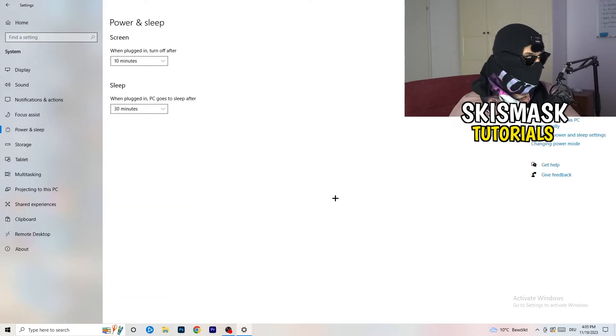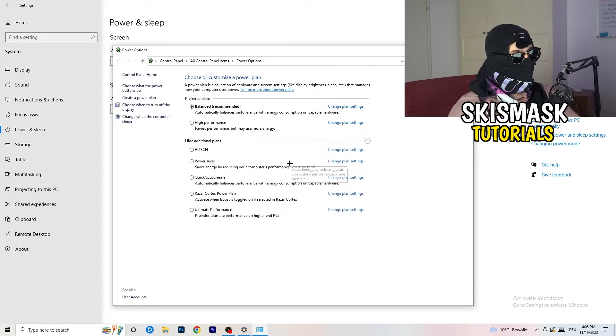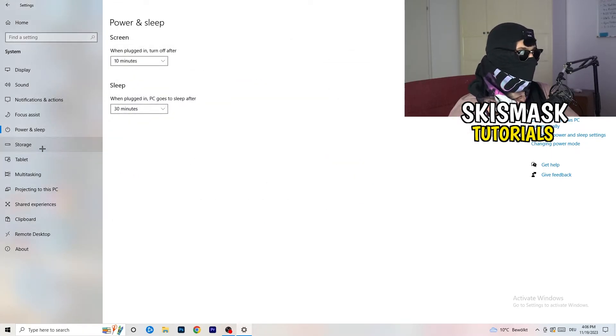Next, go to Power and Sleep, then click Additional Power Settings on the right-hand side. This will show all your power plans. For me, Balanced works best, but it varies by PC. Check High Performance, Balanced, and Power Saver — test each one and see which gives you the best results. Take your time with this, it can help a lot.